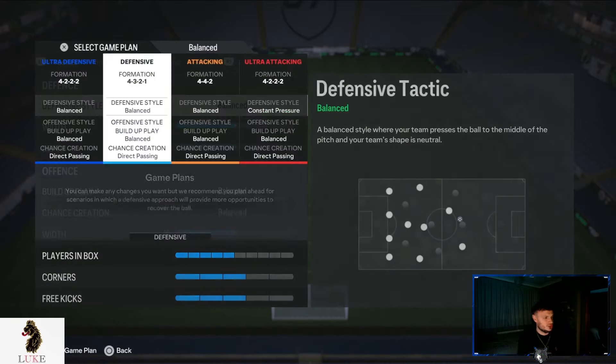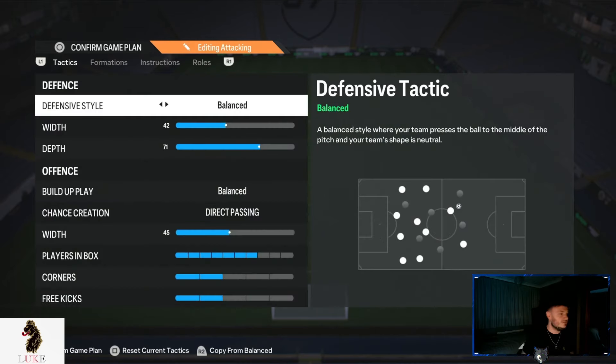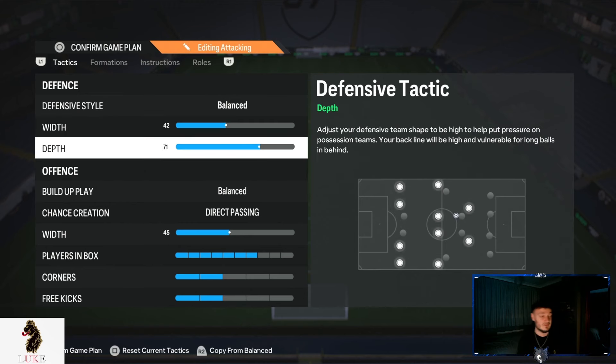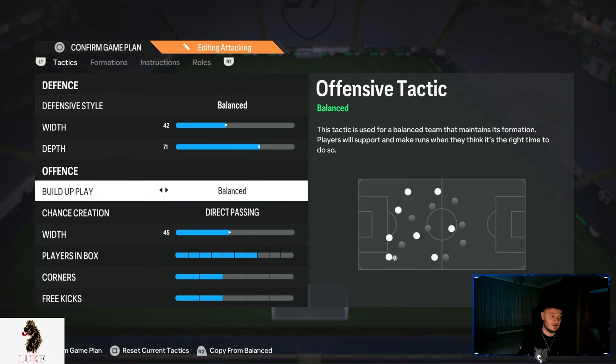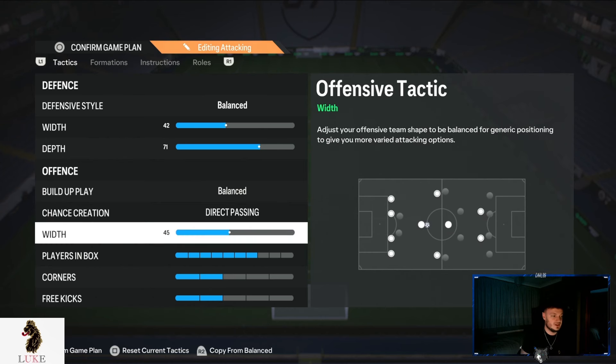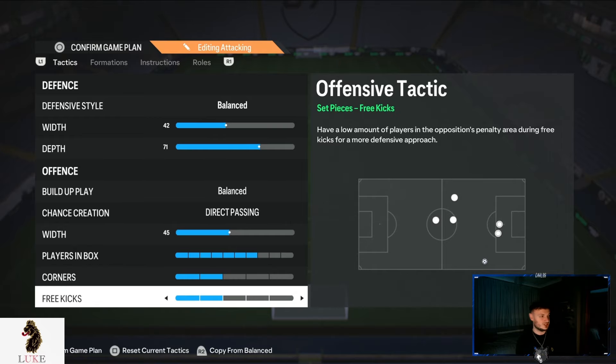What I switch into if I'm not creating enough opportunities in the 4-3-2-1 is the 4-4-2. If I'm struggling in my defensive 4-3-2-1, I switch to my attacking 4-4-2. Balanced on the defensive style, 42 on the defensive width — being narrow and defensively solid — 71 depth. Balanced and direct passing — your absolute bread and butter. 45 on the offensive width, seven players in the box, two corners and two free kicks.